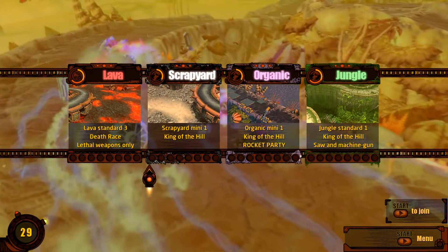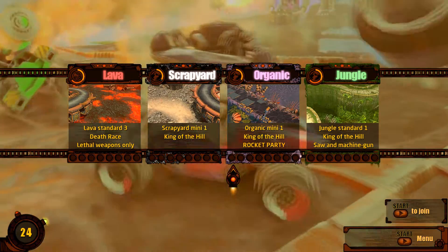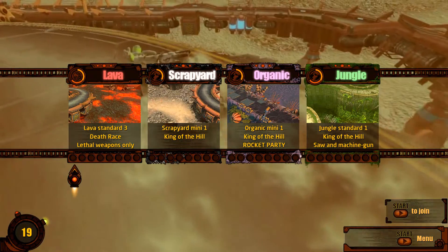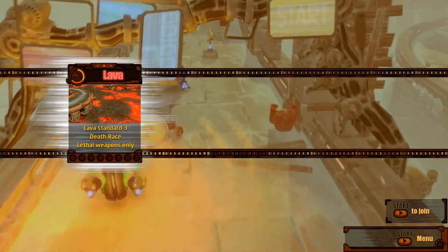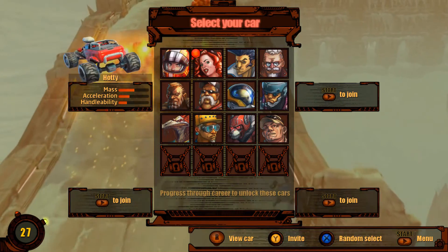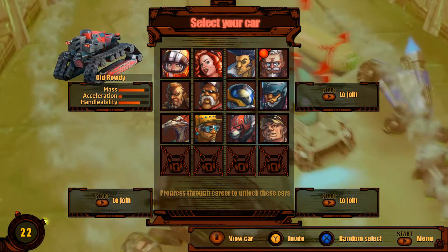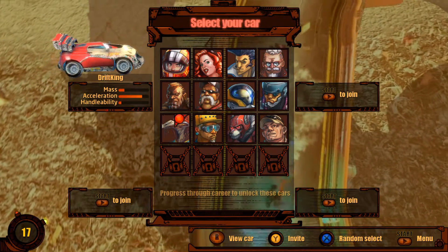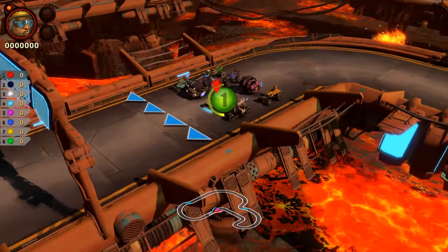Between matches, everybody votes to choose what they want to do next, and on what map. It'll tell you how long it is — that's the number next to it — and it'll tell you what modifiers it has. We're gonna jump into Death Race because this is my favorite one. There's a slew of characters. Every car goes the same speed, but they accelerate at different rates. It's pretty balanced. This car is my favorite though, because he's got sick underglow.